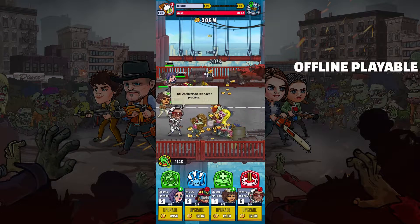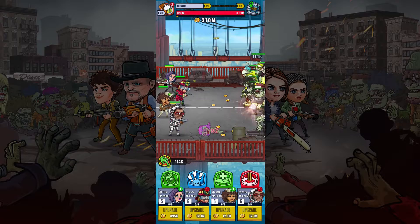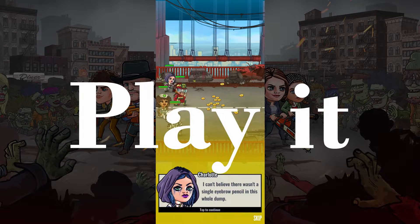The game is offline playable, it takes up 173 MB of space, it's out on Android and on iOS, and if you're either a Zombieland fan or you've been looking for a Clone Evolution alternative, then Zombieland Double Tapper is absolutely worth taking for a spin, as long as you don't mind a bit of idle grinding.